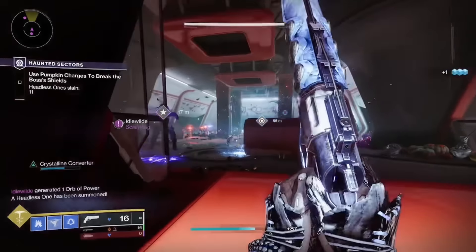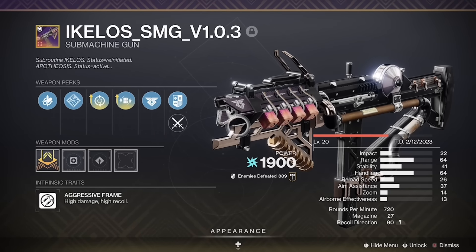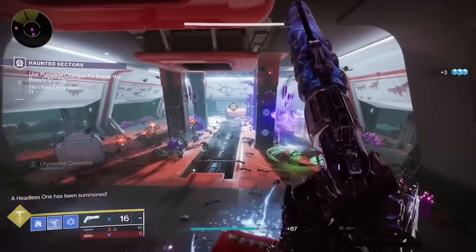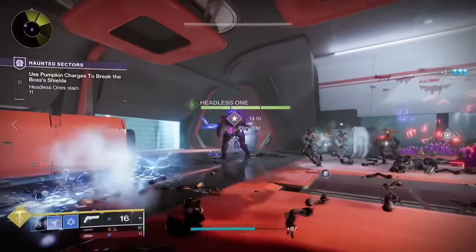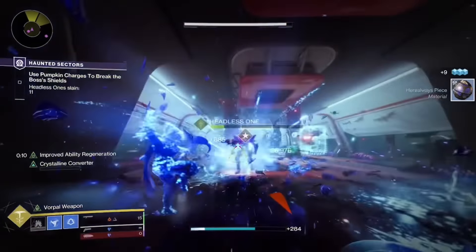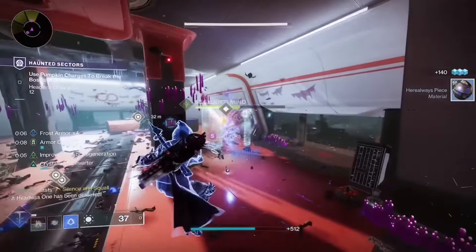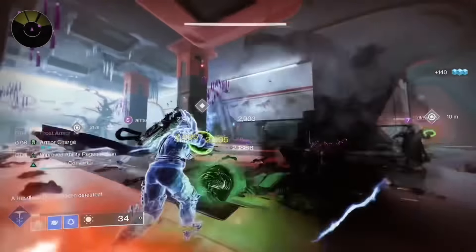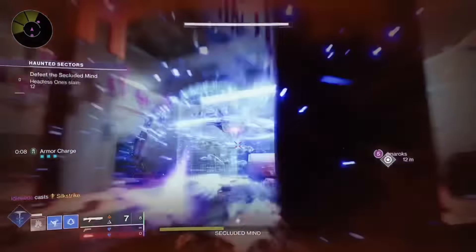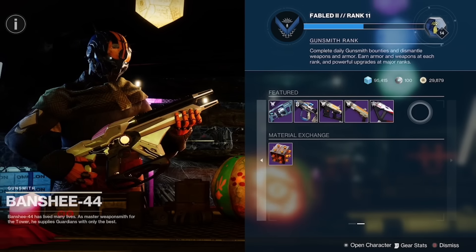Next up, we have a fan favorite — the Ikelos SMG. This is an Arc SMG and is really good for in-game activities, with one of the highest damage outputs that an SMG can get. The god roll I recommend is Hammerforge Rifling for the barrel, Accurized Rounds for the magazine, Feeding Frenzy for perk 1, and Volt Shot for perk 2, with a Range masterwork. This is one of those weapons where the god roll really isn't debated — it's the best possible roll. Remember, because of the jolt effect that Volt Shot gives you, you can stun Overload Champions. Make sure to check Banshee and Xur every week to see if they have one.